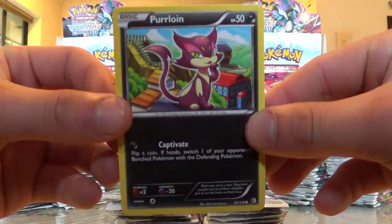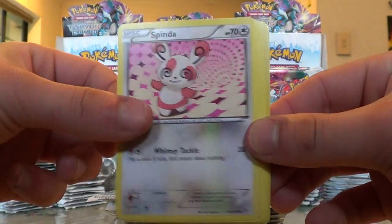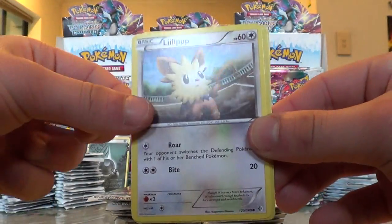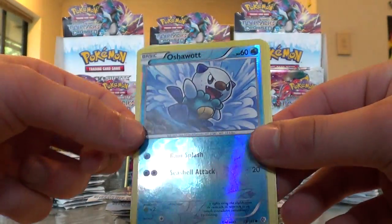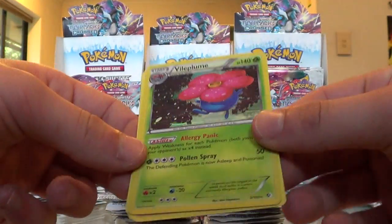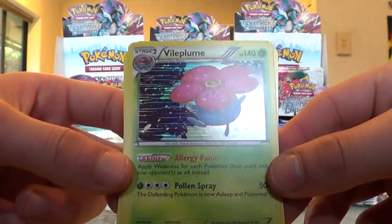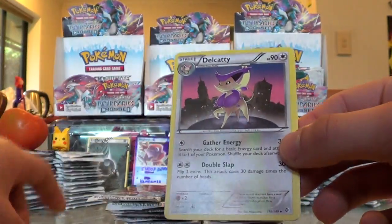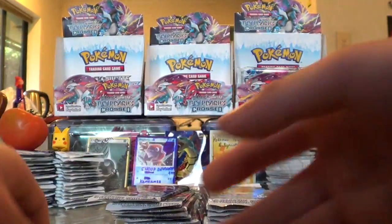Without further ado — Purloin, Spinda, a Ratatta, an Oddish, a Lillipup. Reverse holo Oshawott looking badass. The rare is a Vileplume — there you go. A lot of these Generation 1 Pokémon holos, not bad. A Charmeleon, a Delcatty, and a Vibrava.